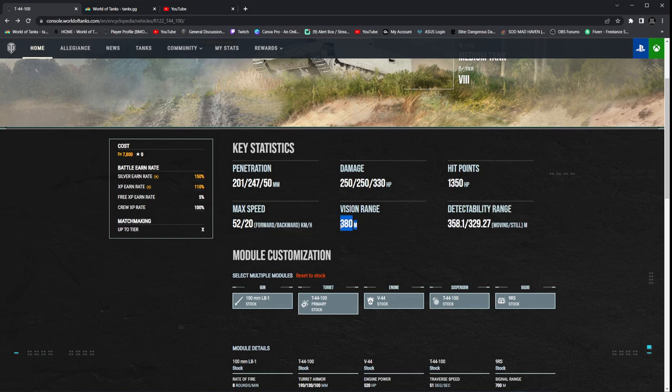With my crew loadout right now, I'm using optics, situational awareness, Bourne leader, and I'm looking at 486 view range — and that is not using ventilation. So even at a base of 380 view range, you still have a decent amount of view range.